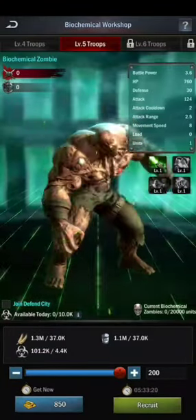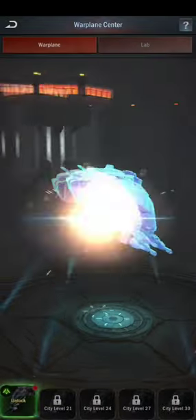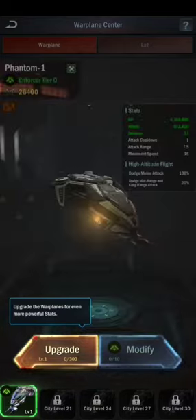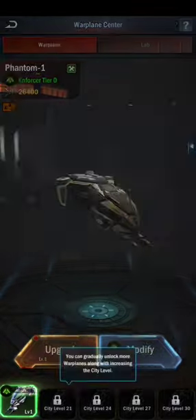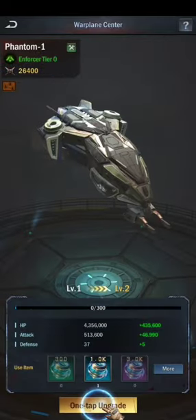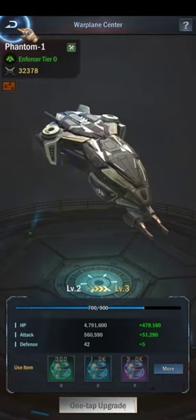The zombies also fight very well and give a massive amount of damage to enemy troops. Don't forget to watch the video till the end for the best gameplay of the Aladdin zombie tower defense segment at the end of every Age of Origins video. If you are new to the channel, don't forget to subscribe and press the bell icon to get the latest updates and videos.